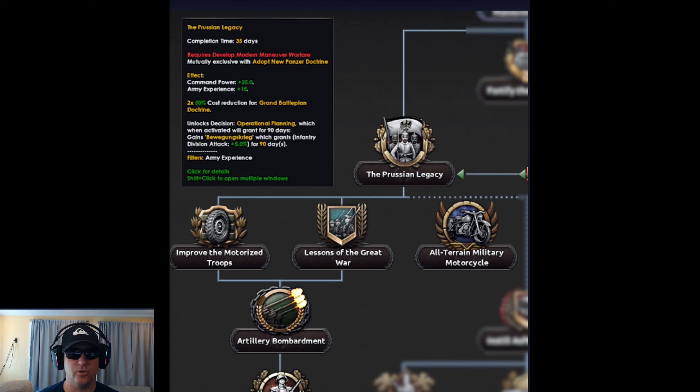The left side of the branch, or the Prussian legacy side, will give you bonuses to artillery and infantry. It looks like they're going to give you bonuses to grand battle plan doctrine, and you'll also be able to unlock decisions for operational planning that will be different than the maneuver warfare branch. This branch would pair better with a monarchist route and maybe an infantry-based attack plan rather than microing with tanks.